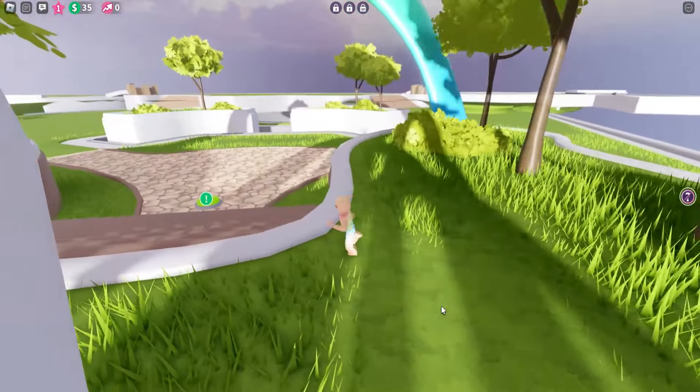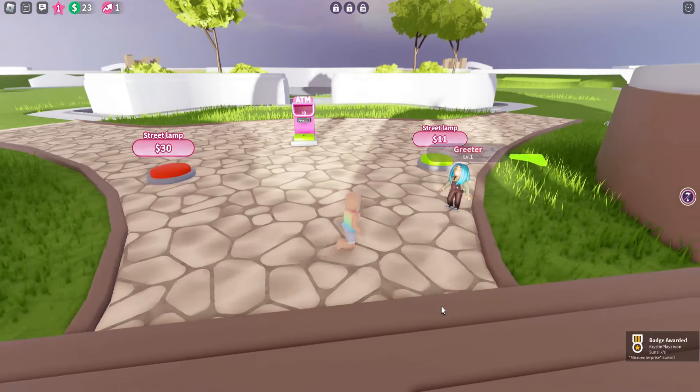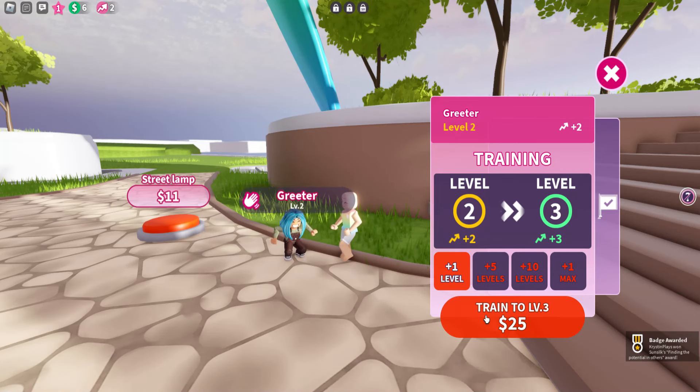You can do the trees and then go down here to unlock the greeter. Then go over and press E — you're just going to need to train your greeter one time. Click train and you'll get the badge which will give you the item.